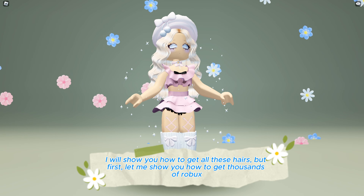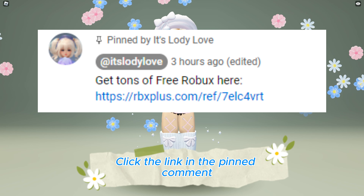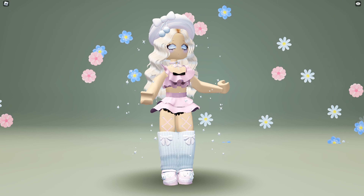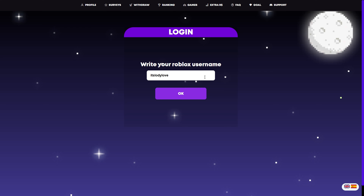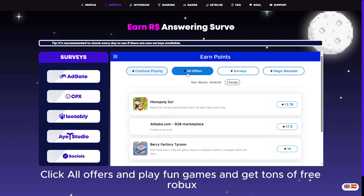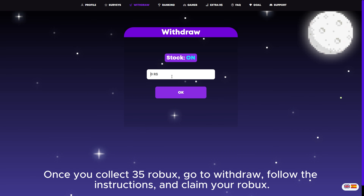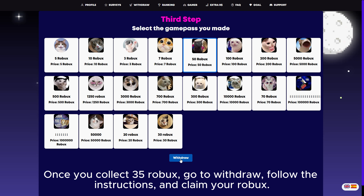But first, let me show you how to get thousands of Robux. Click the link in the pinned comment, log in with your Roblox account, go to surveys, click all offers, play fun games, and get tons of free Robux. Once you collect 35 Robux, go to withdraw, follow the instructions, and claim your Robux.